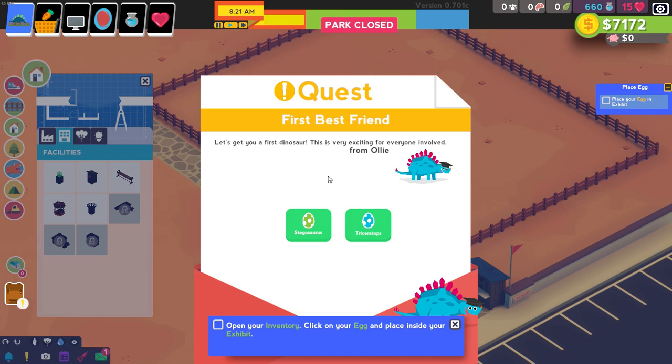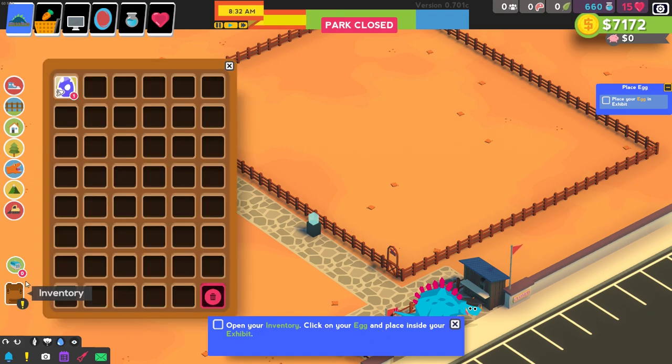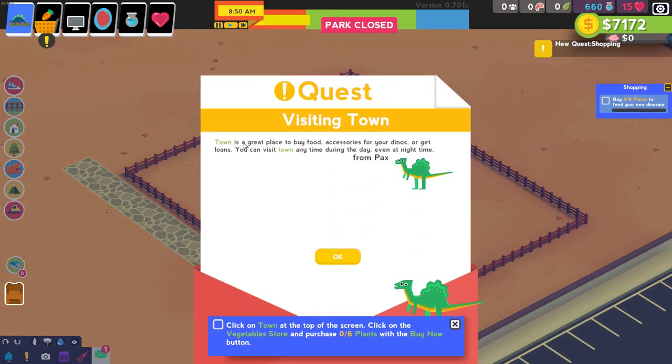Triceratops are my favorite. Open your inventory, click your egg, and place it inside your exhibit. This is a really sad looking exhibit. Town is a great place to buy food, accessories for your dinosaur, or get loans. You can visit town at any time during the day, even at nighttime. Those loans — that is how little seven-year-old me used to lose my dinosaur park all the time. I would have these crazy loans in an amazing park, and then I couldn't pay them back. I still struggle with that in games. I'm playing Crossroads right now and I'm just always in debt — always paying back interest or loans.